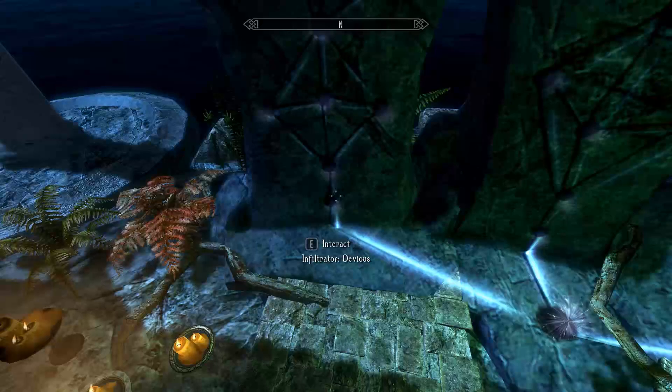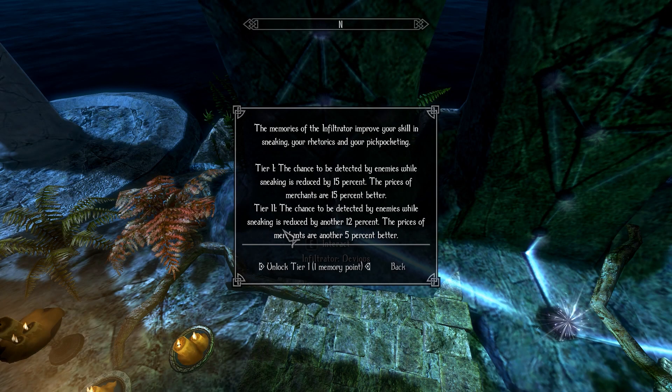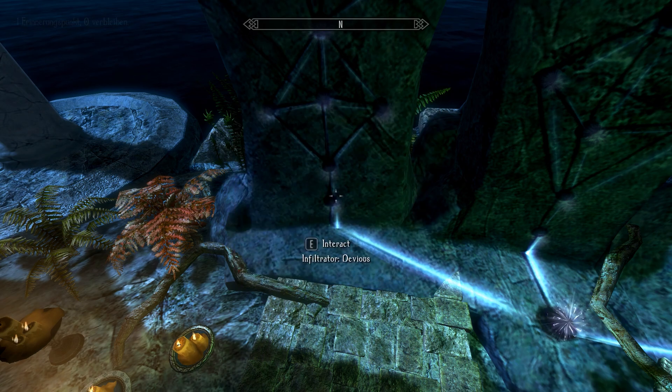From here we have a bunch of different options. If we pick up Deviousness, the memory of the Infiltrator improves your skill in sneaking, your rhetoric, and your pickpocketing. Tier 1: the chance to be detected by enemies while sneaking is reduced by 15%, and the price of merchants are 15% better. Tier 2: the chance to be detected is reduced by another 12%, giving a total of 27%, and merchant prices improve by an additional 5%, for a total of 20%. So we are going to go ahead and pick that up.